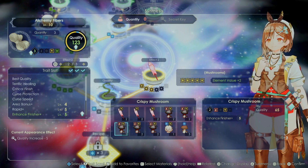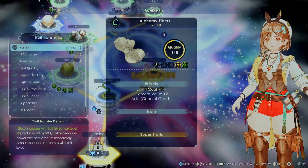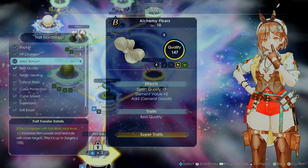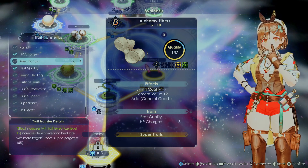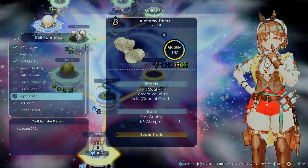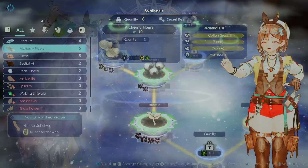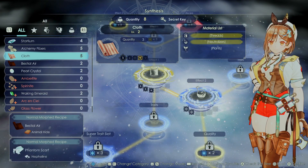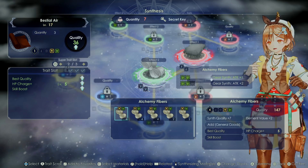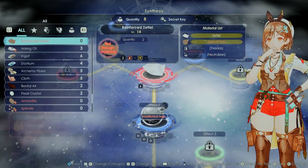Okay, skill boost, percurse protection, charm. Let's go back, because why not. So what can we put here? We've got best quality definitely. Play to recharge. I will go skill boost. Now I've done that, I can potentially make some... What do I need to add back to favourites? I will add back to favourites.